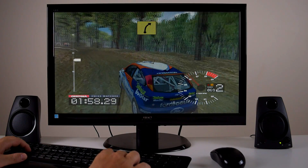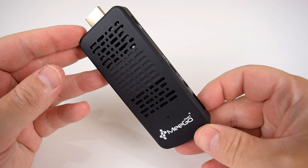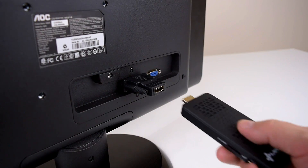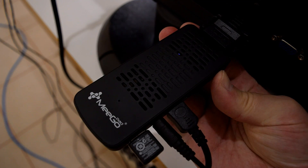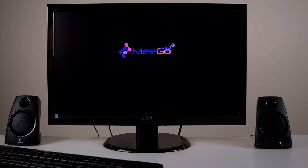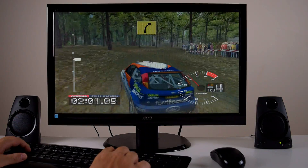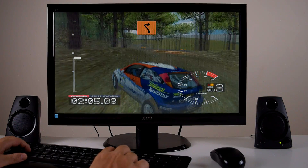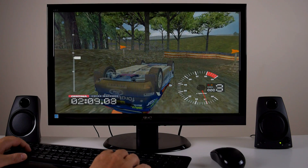Hey guys, this is Phil and welcome to another video. Banggood.com asked me to review the MiGopad T05. Now this is an Intel Compute Stick, basically a complete PC running Windows 10 in an extremely small form factor, small enough to fit into your pocket. With such product reviews, I'll try very hard to make it as interesting and relevant to this channel as possible, so we will check out a bunch of retro games and how they run on this device.